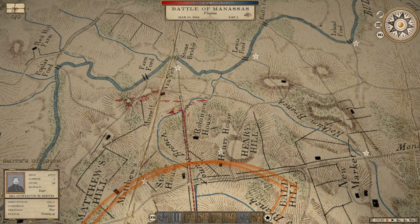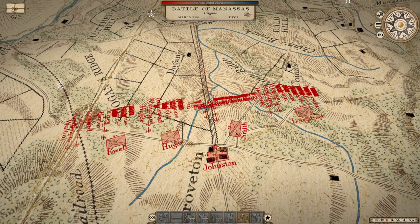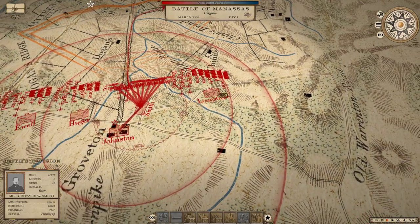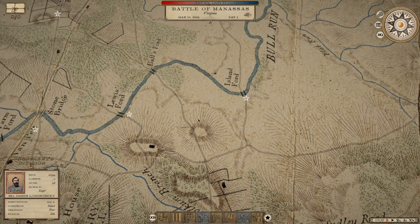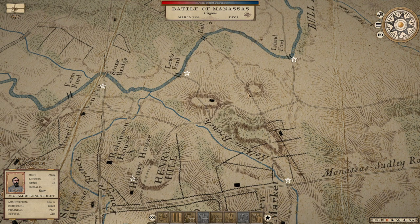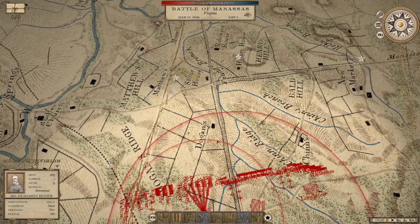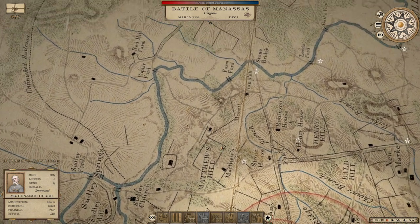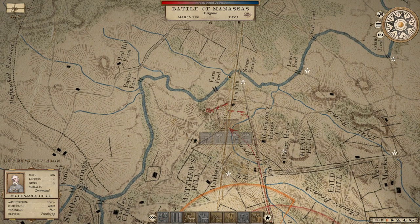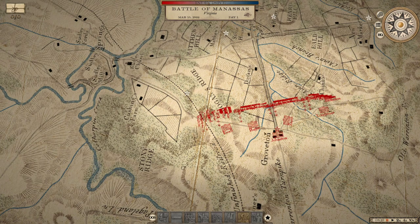Ideally this battle goes well compared to the other ones we had previously, but we will go ahead and actually deploy up over this way. In fairness I might want to actually deploy in this area here first and foremost. And then our left could move out from that point perhaps. So I'll have the division sent that way. We do have Longstreet over here. I think I will have Longstreet actually sent towards the river over this way towards Bull's Ford on this side.